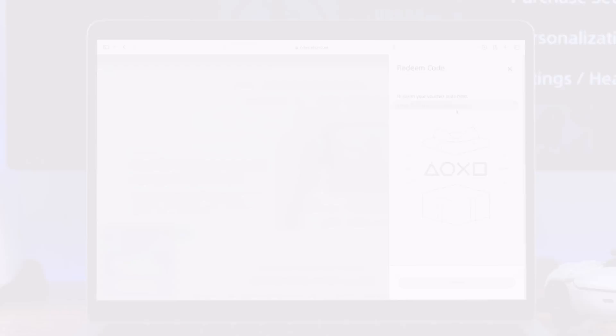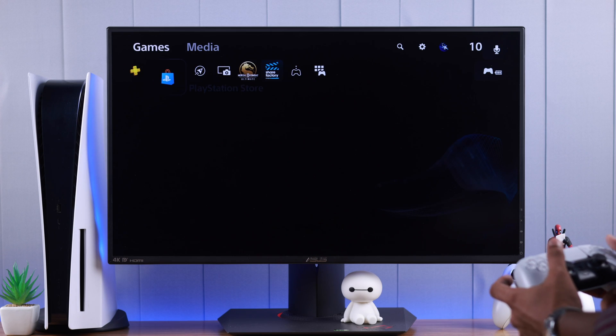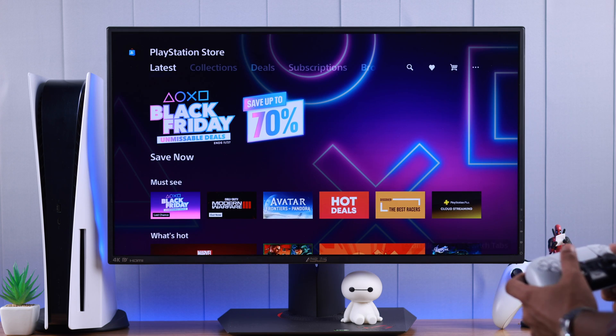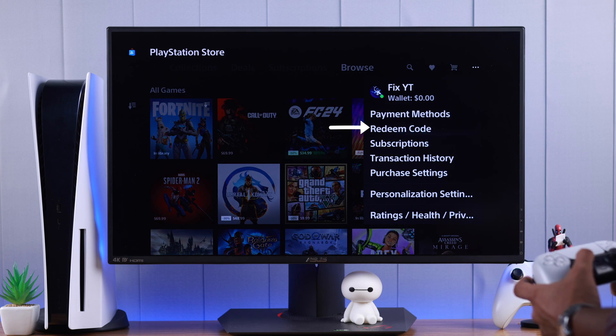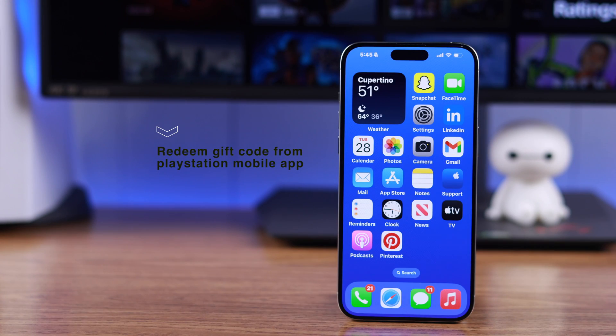To redeem gift codes from the console, go to either the PlayStation Store tab or the PlayStation Plus tab. Press X, then go up to the tabs and navigate all the way to the right to the three dots. Press X, then select 'Redeem Code' and enter your 12-digit code.